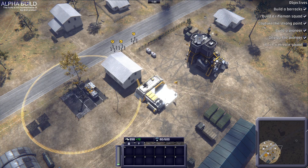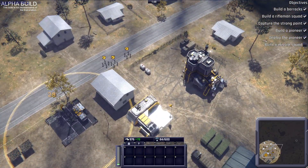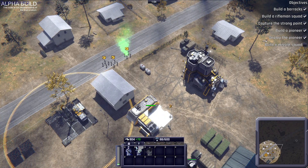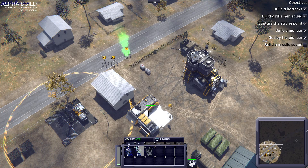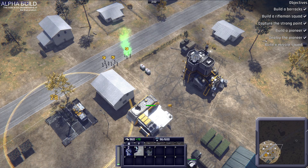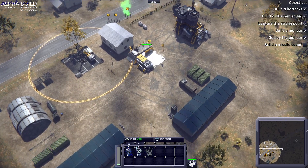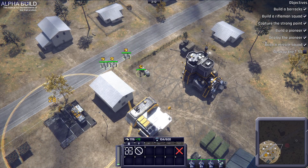Perfect. Next, it's important to train your men and familiarize them with the battlefield conditions. Train a guided missile squad. Good. Now order your squad to move to the training ground and take out the dummy target.